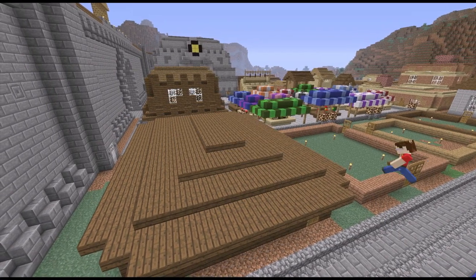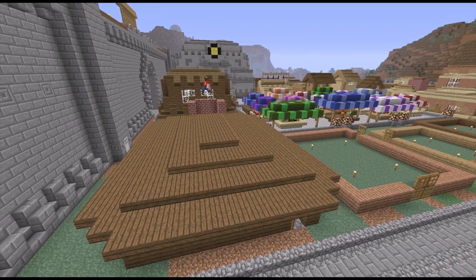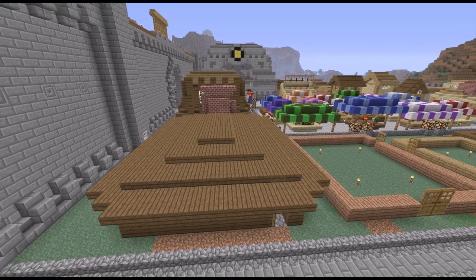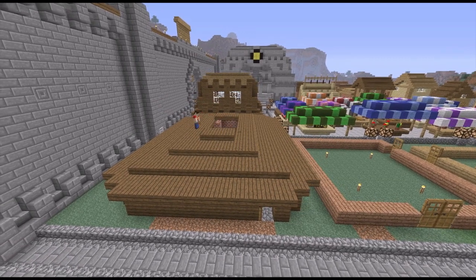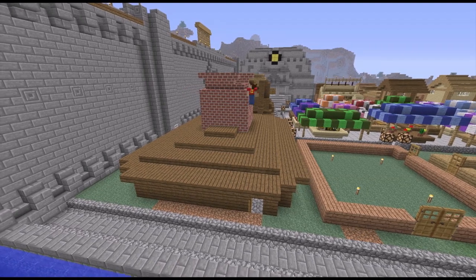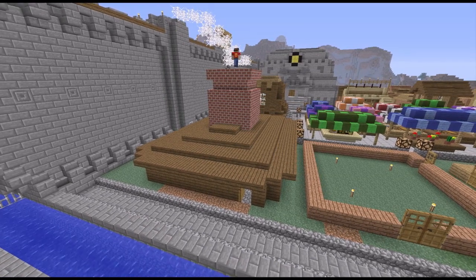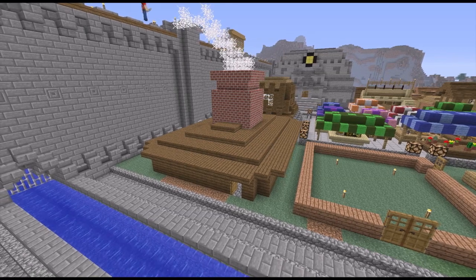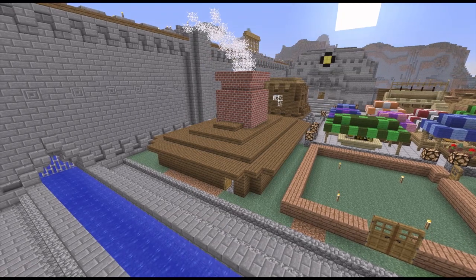For the blacksmith, I created a very simple low roof and started by building a chimney for the main furnace. I didn't like its placement — I wanted it to be more prominent since this is the blacksmith, after all — so I made a gigantic one right in the center and built it way up. I also wanted to put smoke coming out of it, and I've seen other people use webs as smoke before, so I decided to give it a shot. It looks alright, but I might take it down later.